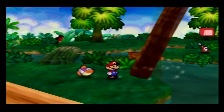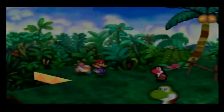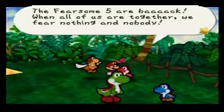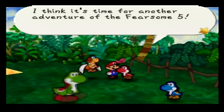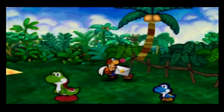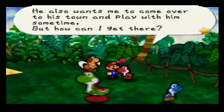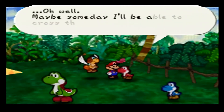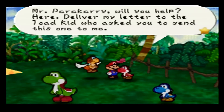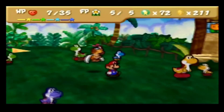Now that we're here, we can actually give that letter to the red Yoshi kid. Here you go. We've got to take this letter back to Dang-T in Toad Town — we can do that once we're all done here.